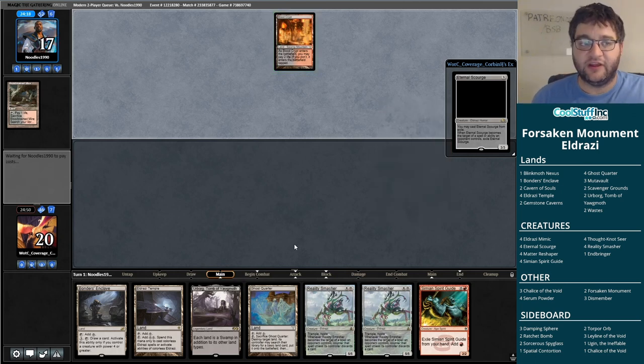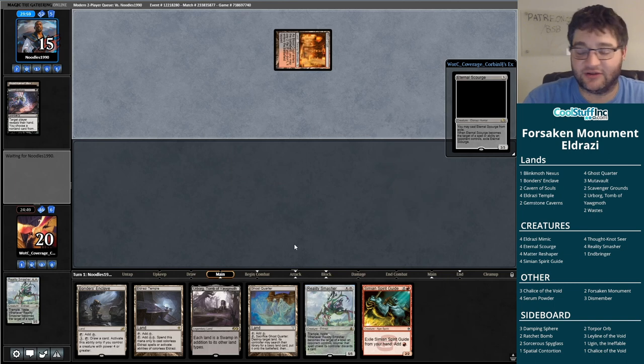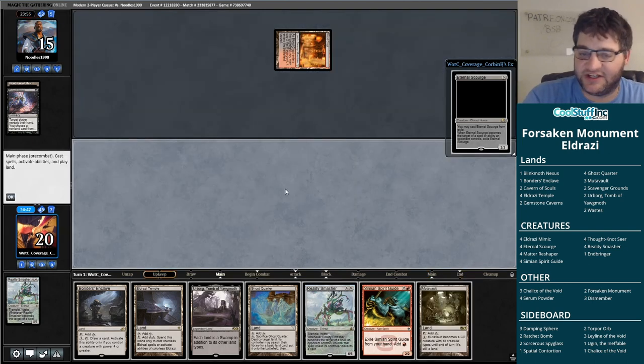If our opponent leads on something like a Thoughtseize here, I'm glad we have a redundant Reality Smasher. Depending on their hand, they could choose to take the Simian Spirit Guide — they could get punished for that. Based on what they're doing, it's reasonable to conclude they are faster than a turn four or five Reality Smasher, but they do take the Smasher. So now we just want to draw some action — give us some creatures.